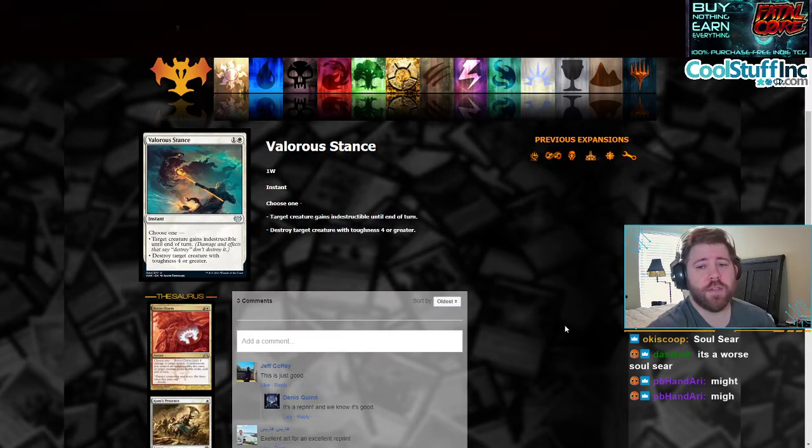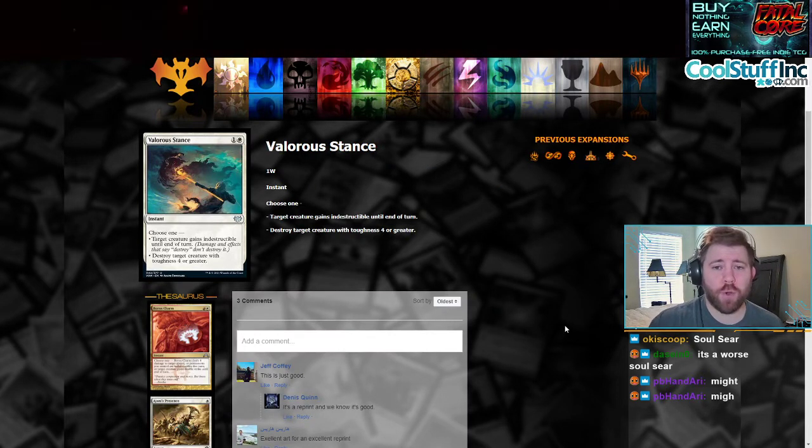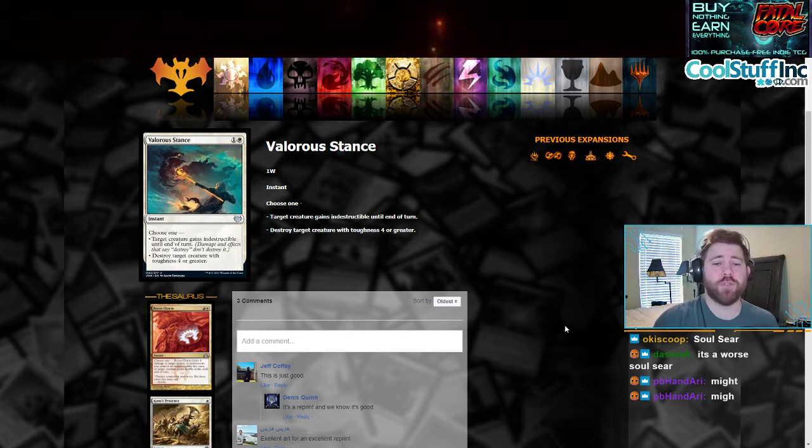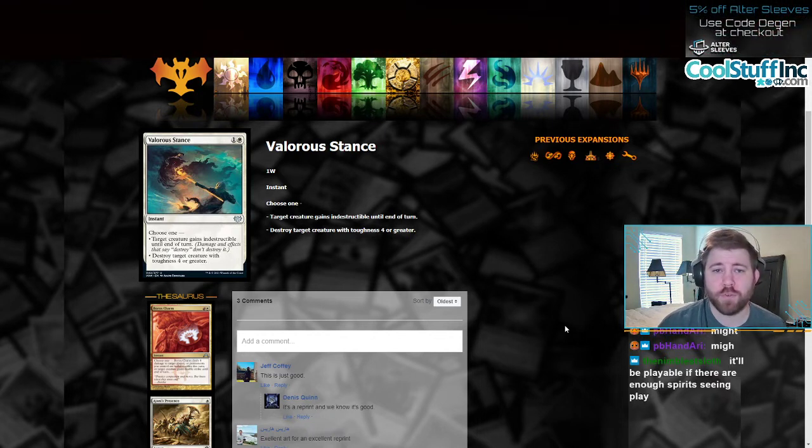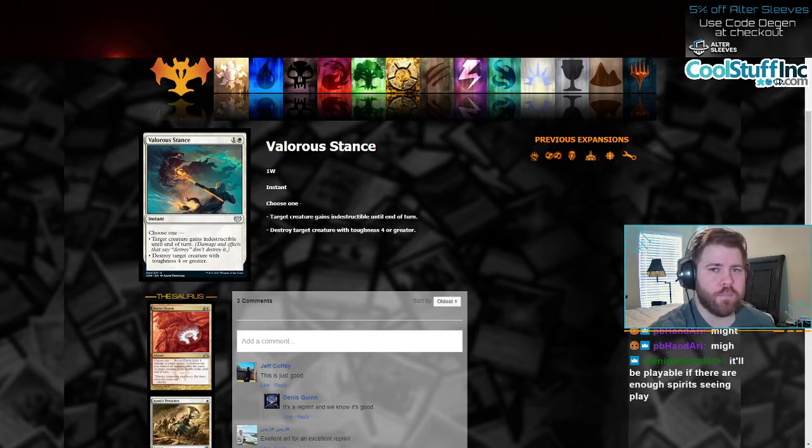Moving on to Valorous Stance, which is a reprint. It's come out in a bunch of different sets; it's actually in one of the pre-cons from the Dungeons and Dragons Commander set. Valorous Stance is a one and a white instant. Choose one: target creature gains Indestructible until end of turn, or destroy target creature with toughness 4 or greater. Nice modal card. It can go in a sideboard in a meta where both modes are relevant. Right now in Standard it's not that relevant, but you never know. I do in general like cards like this.